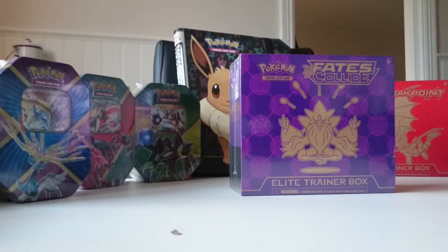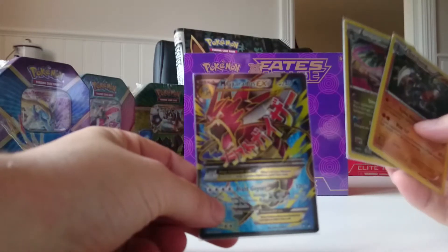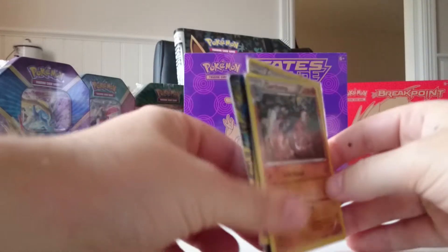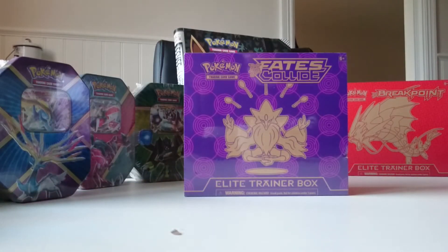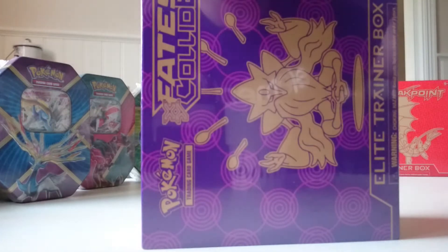Hello YouTube, this is Mr. MewTube and I'm gonna open my second Elite Trainer Box, this time from Fates Collide. I accidentally messed up my last video so it's not gonna come up on YouTube. I was opening an Elite Trainer Box from Breakpoint and I got Mega Gyarados EX, Dragalge, and Garchomp. I'm really sorry — I accidentally ran out of room on my recording device. But yeah, you're gonna see this one — the Fates Collide Trainer Box.